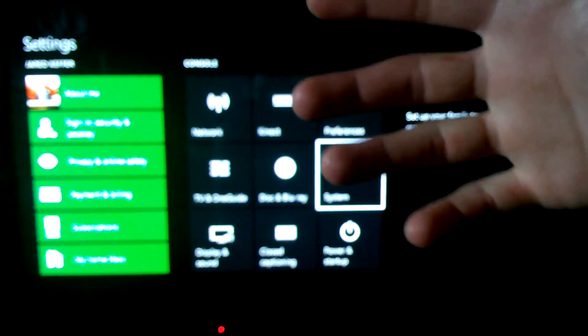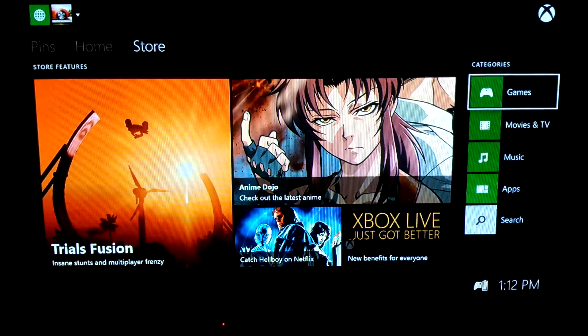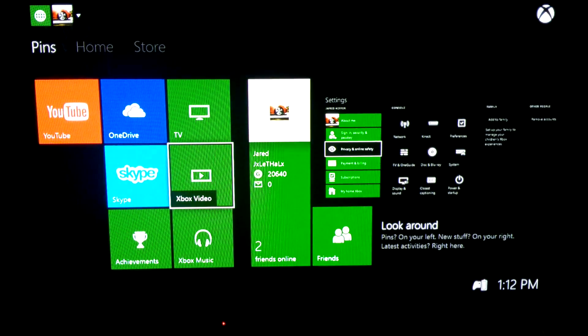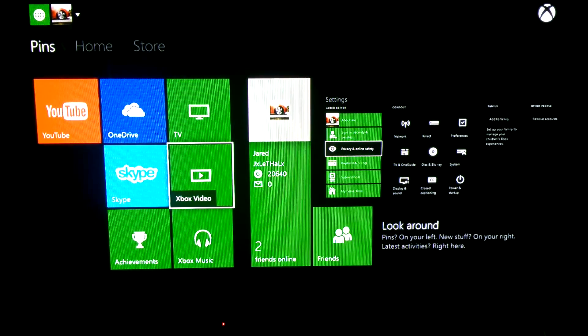Yeah, it did. So it's all set up — this is the June update. There's my hand — so, this is the June update. I'm just going to pop a game in and see what happens. I have Ghost and Madden 25. Let me see which one has the smaller install. Madden doesn't even say... oh, 20 gigabytes.